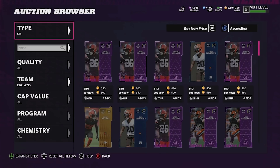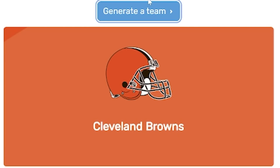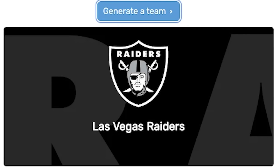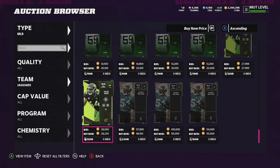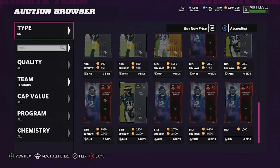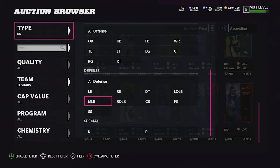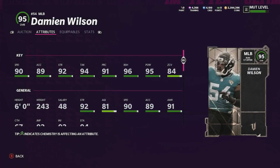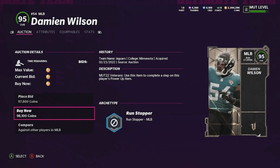Now we have two final positions to get, and that's middle linebacker. For this generation it's going to be either middle linebacker or sub linebacker — sub linebackers can be strong safeties too, so they'll be added just in case there are no good middle linebackers. We're going to do both at once since it's the same position. Our first option is the Jaguars and our second option is the Raiders. For Jaguar middle linebacker we get Damien Wilson, which isn't too bad. We are going to have to use the middle linebacker — and he has 90 speed. 95 overall for 100k.